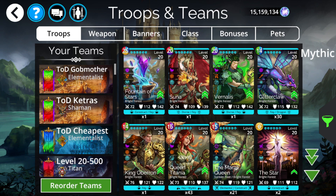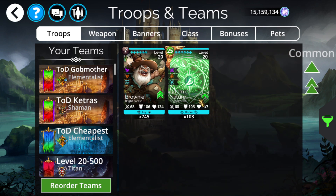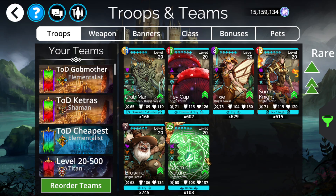Pretty much all those things are available right now though. The star is in the vault key drop table, the Doom of Nature is from the current green Tower of Doom going on, and the four faction troops can be obtained at any point just by throwing chaos shards at the portal of Sunken Fleet. Everything else you see here is obtainable.